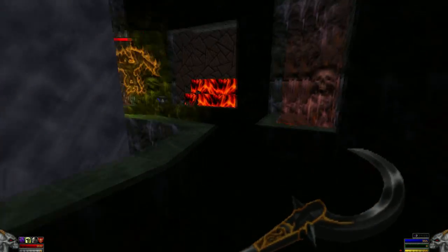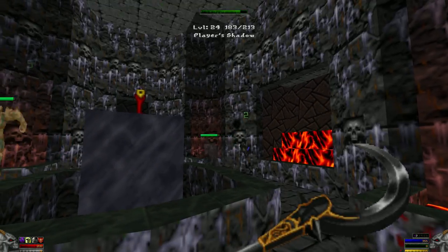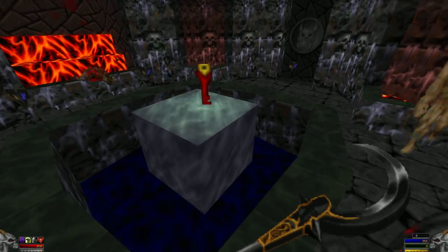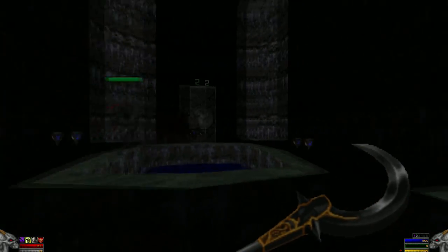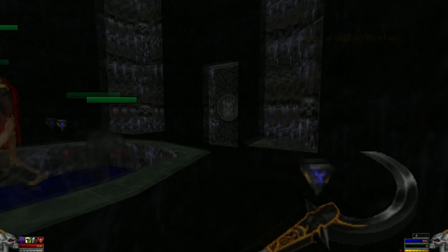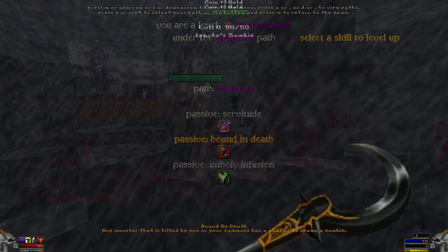There are a lot of other skills and abilities that the Wrath of Kronos mod offers. I've only covered the minion ones, but there's a lot there if you're into a dark magic necromancer build — plenty of damage skills and plenty of debuffs. Once your Necromancer levels up enough you'll be able to choose a path. The best path for minions is the Conjurer path. The benefit is that every time a minion dies you'll be refunded 50% of its mana cost. In addition, any creature killed by the Necromancer or his summons has a chance to respawn as a zombie.